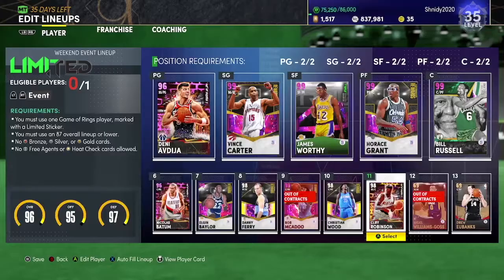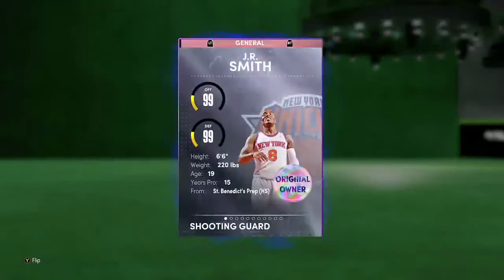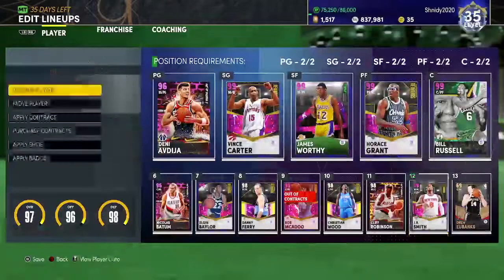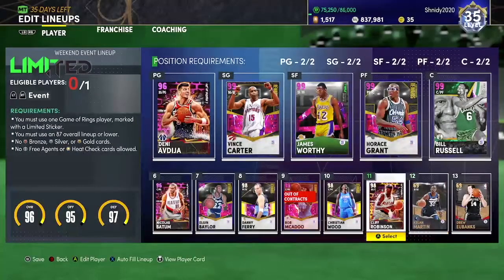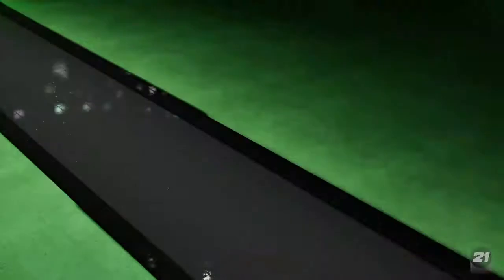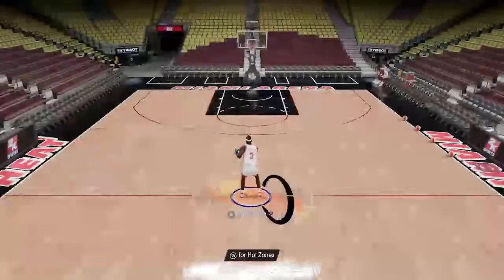On gold he's got Drop Stepper, Dimer, Back Down Punisher, Handles for Days, Dead Eye — he's got everything. JR Smith has 43 Hall of Fame badges, so Cliff has more than some Dark Matters in this game and more than the new Trae Young that came out today. But it all depends on his release — if his release is good, he's going to be one of the better Opals, if not one of the best Opals in the game.